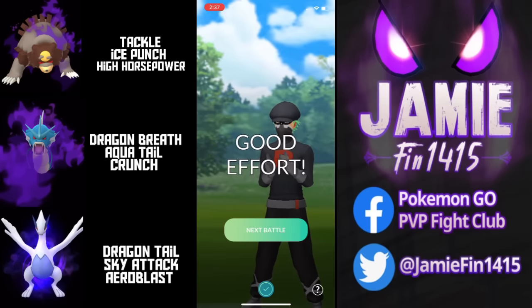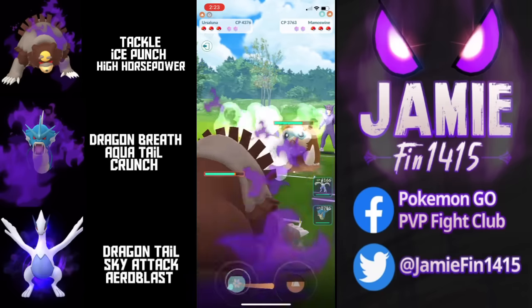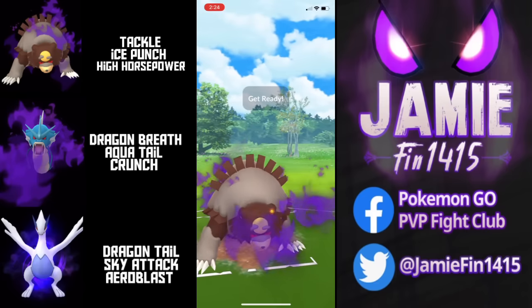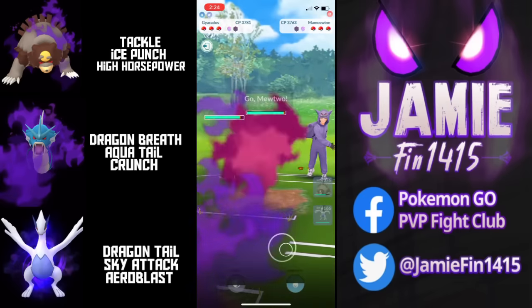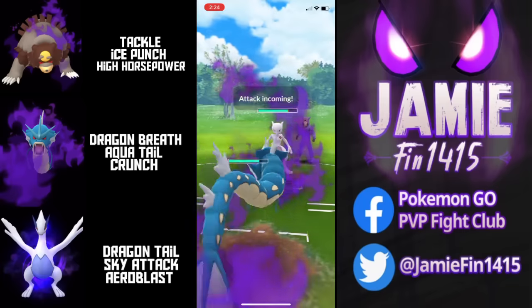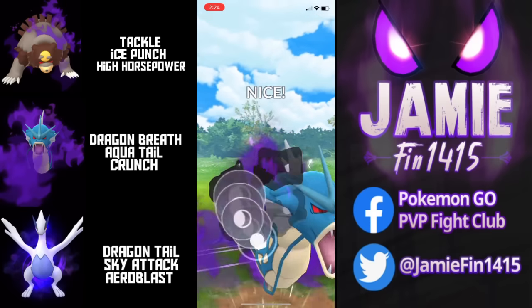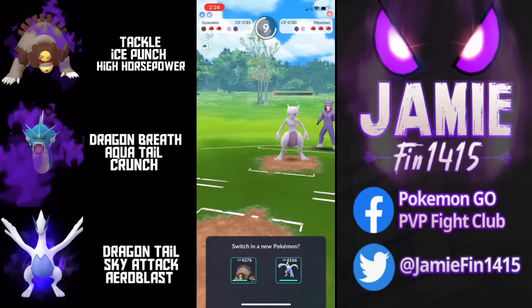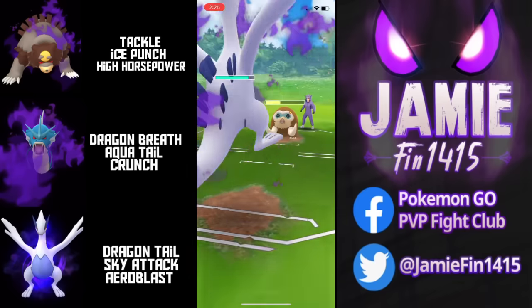Heading into the next battle, Boston's running this team was hoping Mammoswine was extinct — evidently not, and this is so bad for our team. We farm up, throw Ice Punch, but lose CMP. Boston shields up the incoming Avalanche. Best case is the opponent lets it go so we can fast-move beatdown. The opponent invests the Protect Shield — we pivot into Gyarados, drawing out Mewtwo. Gyarados gets hit with Side Strike — we nearly get one-shot. But we withstand it, return fire with Crunch unshielded, get the defense drop, then get Psycho Cut farmed down. They don't reach Shadow Ball so we send in Lugia — one Dragon Tail secures the KO. But now we're stuck in the dreadful Mammoswine matchup.